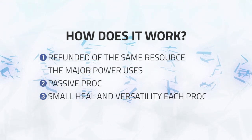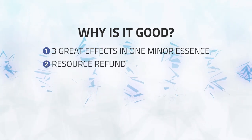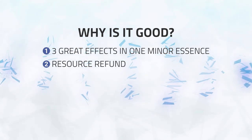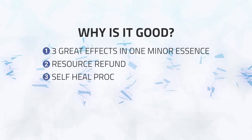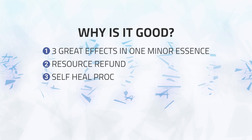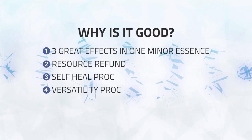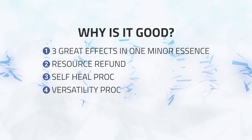Classes that can dump resources and gain a lot of pressure from it will benefit from this minor power. It has three great effects in one: extra resource refund for more damage output, a small self-heal on each proc, and extra versatility — a great PvP stat. For classes like Arms Warriors who find themselves starved of resources and waiting on rage, the refund allows more globals in the rotation for increased damage. The extra self-healing also helps you deal with incoming pressure and saves your healer mana, while more versatility provides both more damage and increased tankiness.